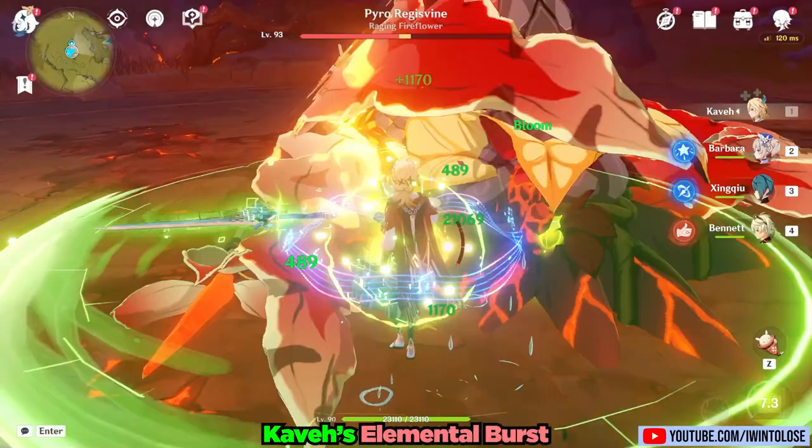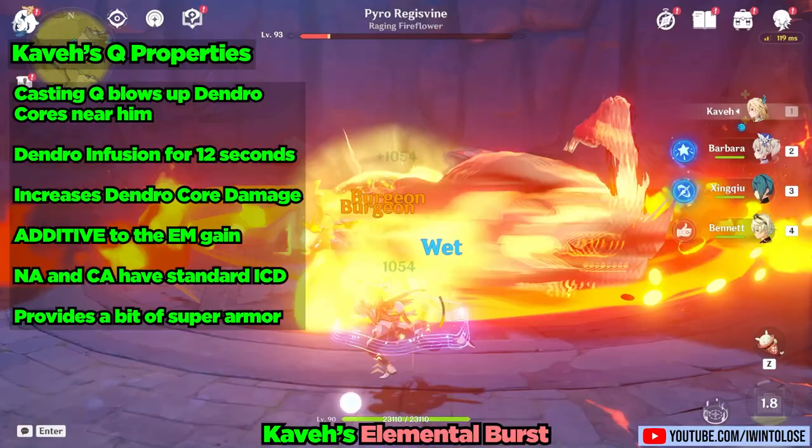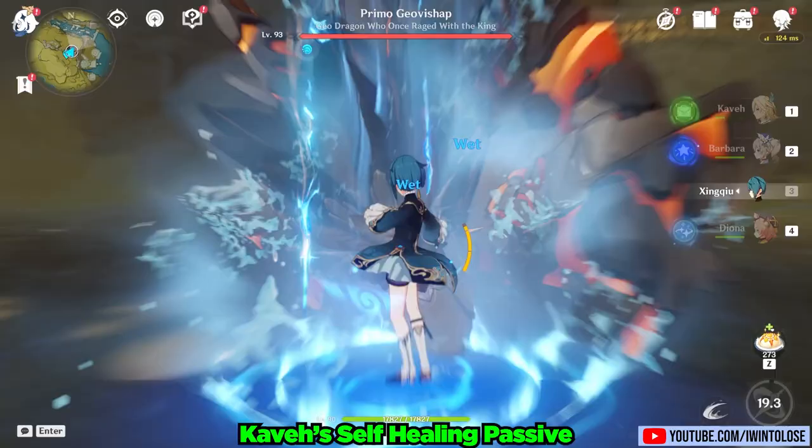Both his normal and charge attacks have standard ICD. Kabe's burst says that it provides him with some super armor, but as we can see, he's still being tossed around by the Primo Geo Vishap's attack. He also heals when he is hit by a dendro core rupture. Funnily enough, he can use his elemental skill as a pseudo heal — activating a bloom to hit himself and then heal himself.